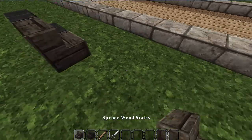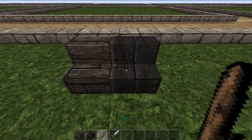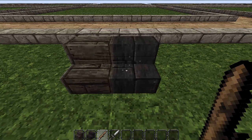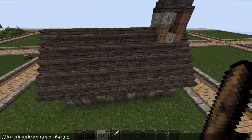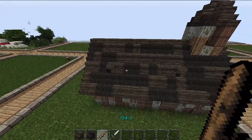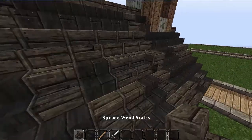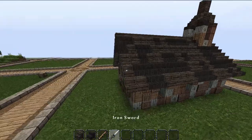Then we're going to flip these stairs around so we can do the other side. Change the last numbers to three in the brush command, and also change the mask to three as well. Right-click a couple of times until we get a nice little pattern. Some of the stair blocks have seemed to have messed up — just fixing that. And that's it for the exterior.